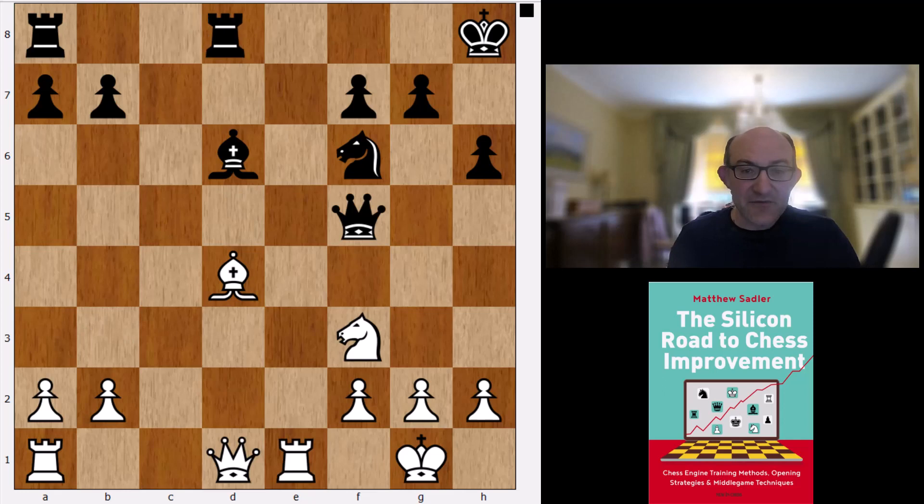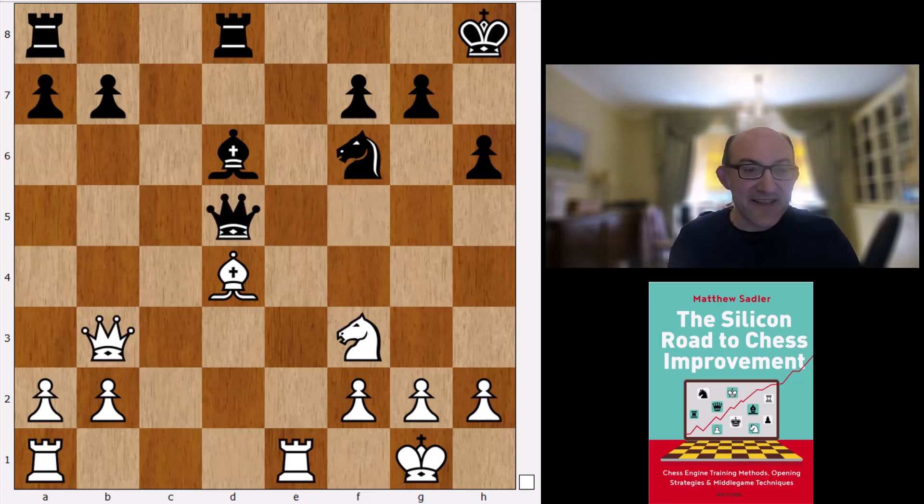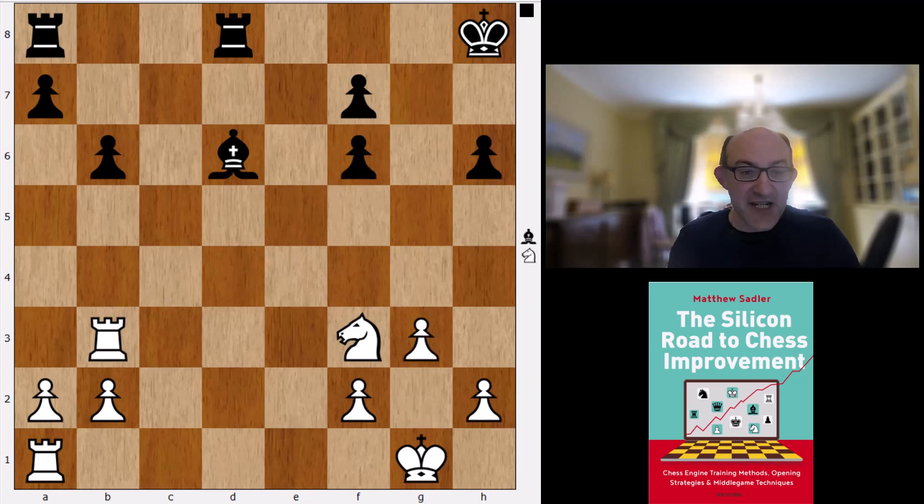So after Re1, Rd8, Qb3, Qd5, Re3 — that's the idea. Takes, takes, b6, takes, takes, g3. Stockfish gives White a 0.17 advantage — not that much at all, but potentially quite nasty for Black. You've got to play quite carefully with the potential for a White Knight to come to f5, these pawns to become weak, and the Black Rooks to become passive. It's not absolutely trivial, so it's actually quite a promising line.